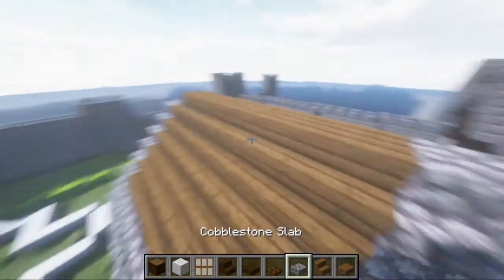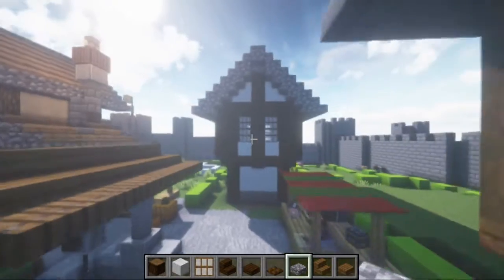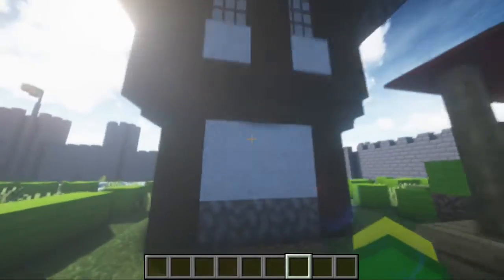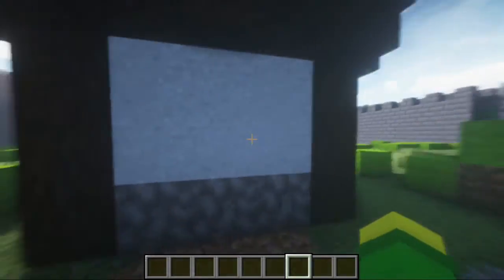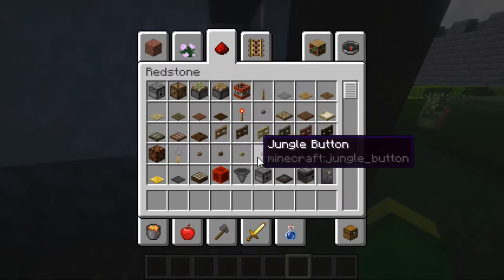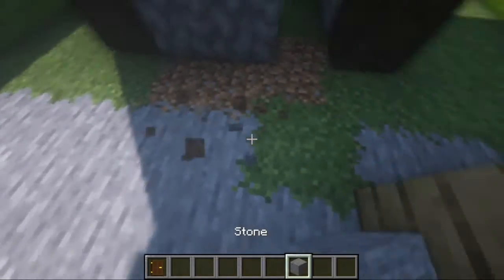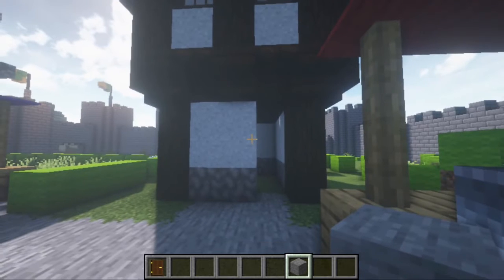Let's finish it with some cobblestone slabs — and that's it for this house. Now we need a door. Let's put our door here.